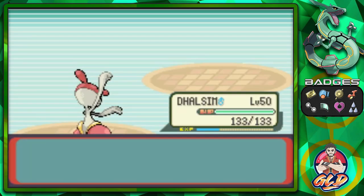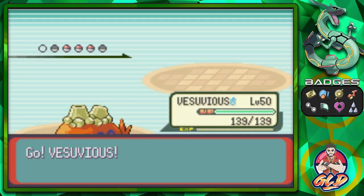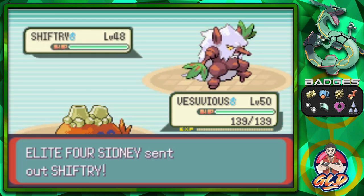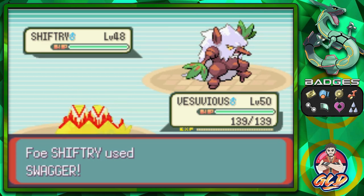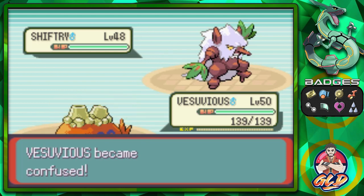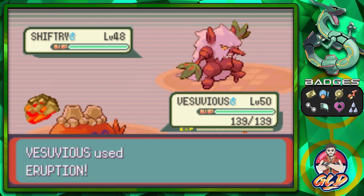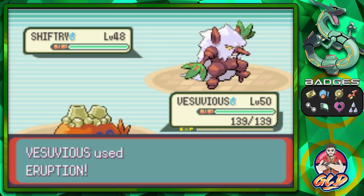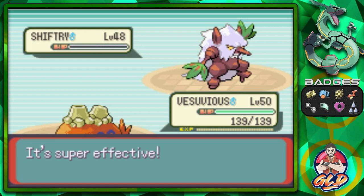Here comes Shiftry, so let's switch to Vesuvius! Shiftry is both a grass and dark type Pokemon — Eruption will be its game. We get swagger so yeah, we are confused. But come on — Eruption! You screwed yourself! Eruption for the win, and just like that we have defeated Shiftry!